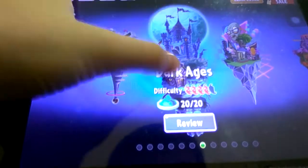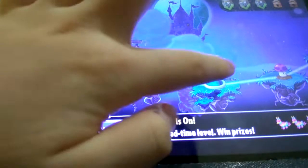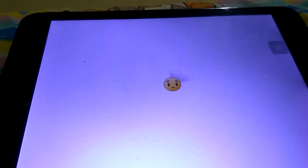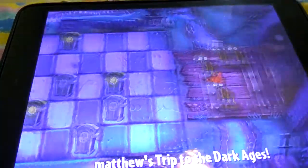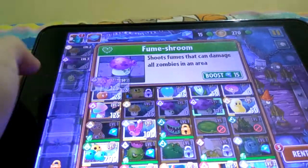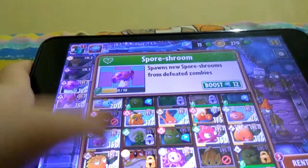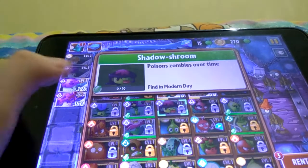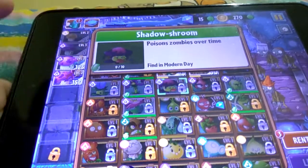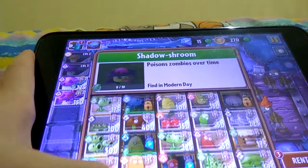I'm going to go back — I'm going to play the Dark Ages because I want to try my mushrooms. Day Two. There's a lot of paths. You give me mushrooms! That means I'm going to use the rest of the mushrooms — Boom Shrooms, Spore Shrooms. We don't have any more mushrooms. There's still one mushroom called Shadow Shroom but it's in the Modern Day. Whatever, we already got four mushrooms.